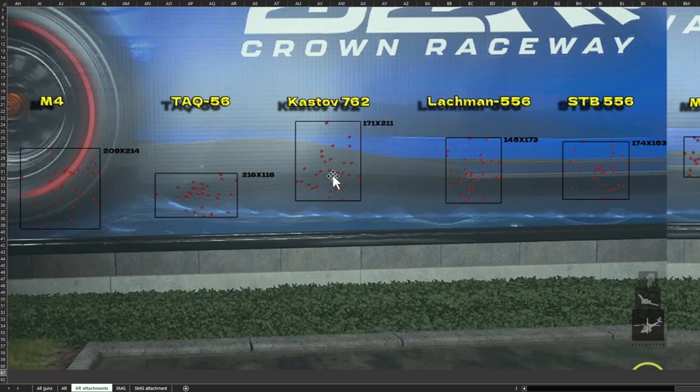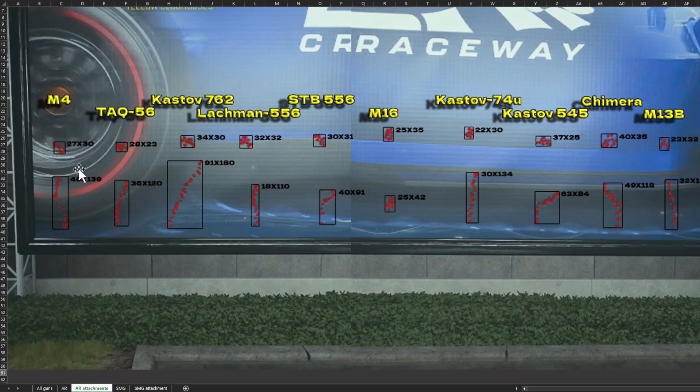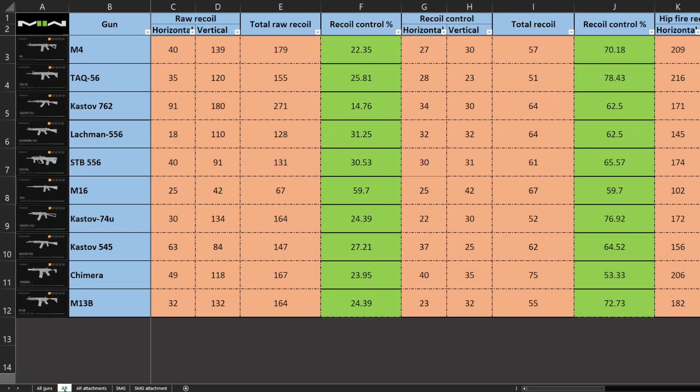We have calculated the distance in screen pixels — not in meters, not in inches. We calculated the distance between the furthest bullets from left to right, which gives us the horizontal recoil distance of the gun (171 pixels in this case). Then we calculated the distance in pixels between the furthest bullets from top to bottom, which gave us the vertical recoil distance.